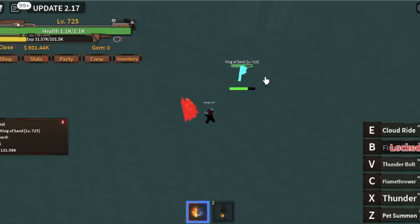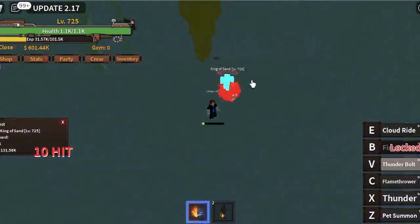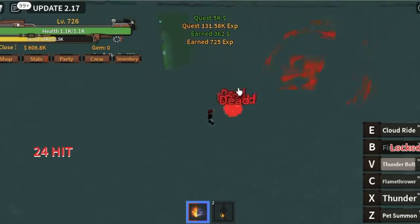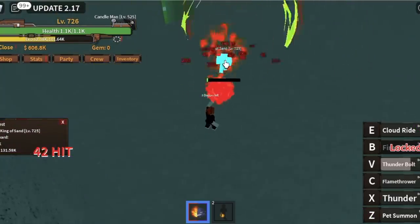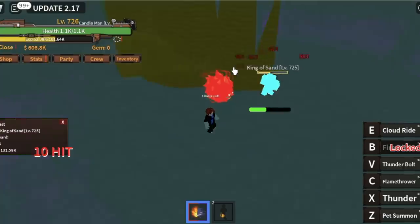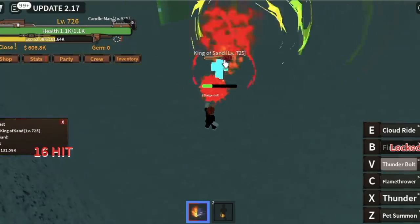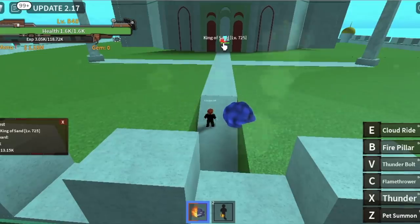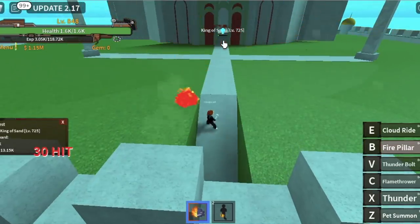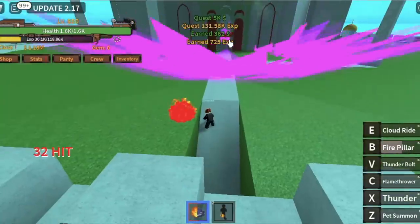You can start defeating the King of Sand. Here, you should use your Observation Haki because you will really get hit. But what if you've already used all your Observation Haki? Just reset. Our goal here is to reach level 850. Before we even reach that, we will be unlocking our final skill, the Fire Pillar — this is the strongest damage skill. Use your B skill and your Thunder or Thunderbolt, and that's enough.